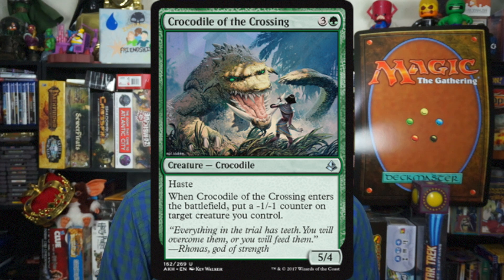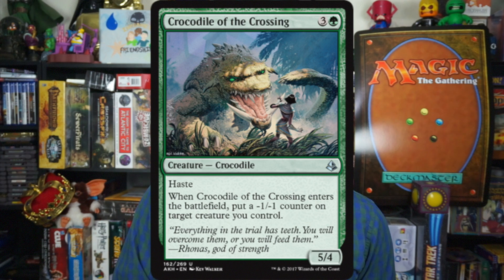And our number one card is Crocodile of the Crossing. Three and a green for a 5-4 crocodile with haste. When it enters the battlefield, put a minus 1 minus 1 counter on target creature you control. For four mana you're getting at minimum a 4-3 with haste — that's great. But you can also get a 5-4 with haste by putting the counter on another creature you want to shrink anyway, like Exemplar of Strength. Then when they both attack, you're swinging with a 5-4 haste and a 4-4. Just so efficient. Green is very green again — all these colors feel like their basic identity. The lack of removal kind of sucks, but the big beaters are excellent. I would play green any day.